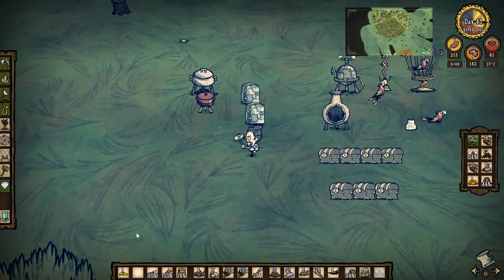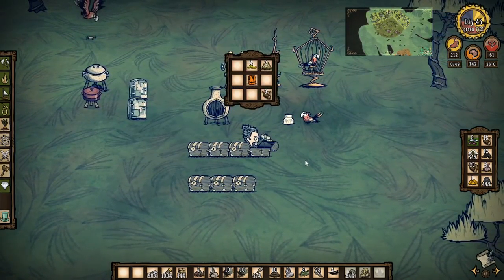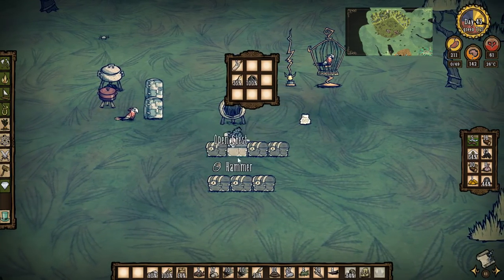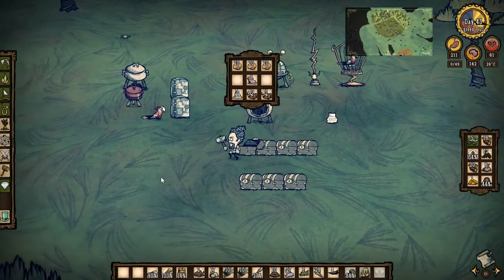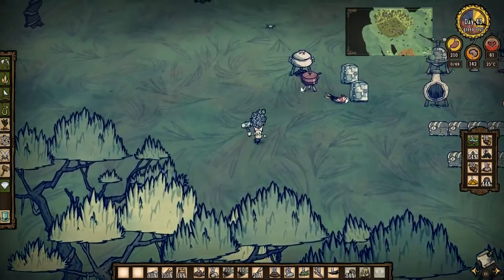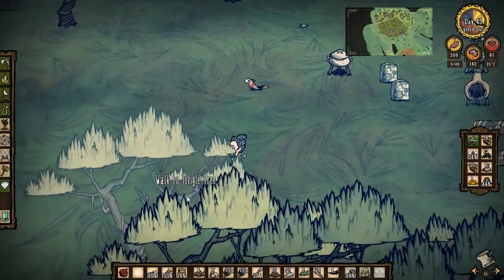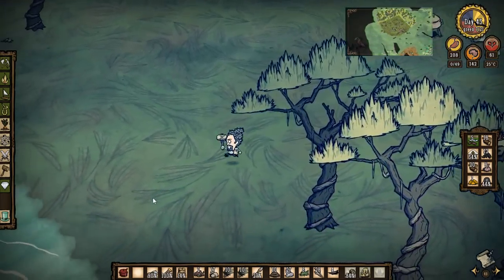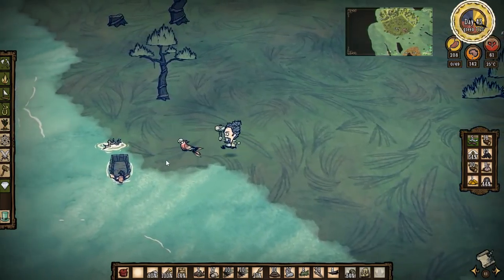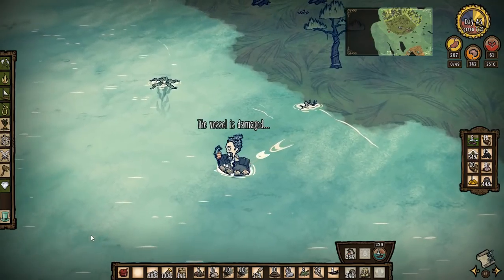How much gold do we have? That's a very very good point. We've only got four gold, we're gonna need gold. We are gonna need gold. Now I am aware that I'm leaving my chef's pouch behind, but I'm not leaving my crock-pot behind. The chef's pouch I'll leave behind, but the crock-pot, no. So where the hell's the boat? Oh, it's up there.